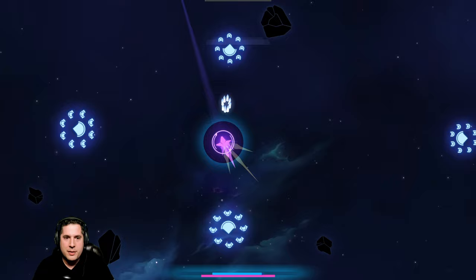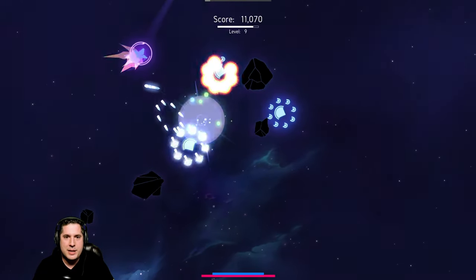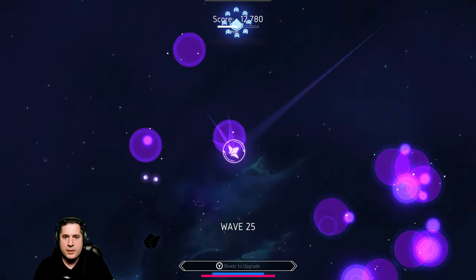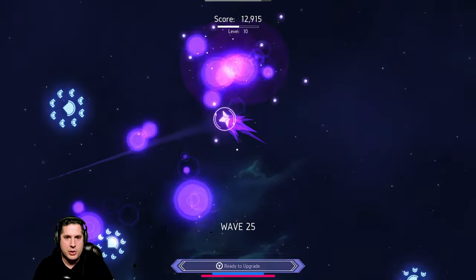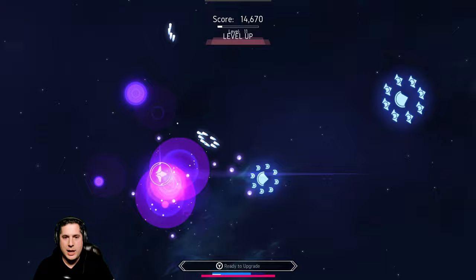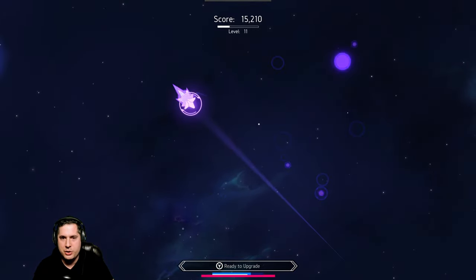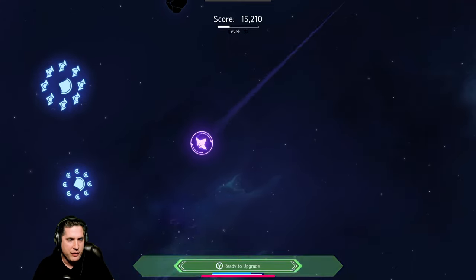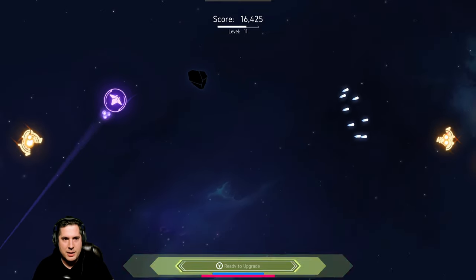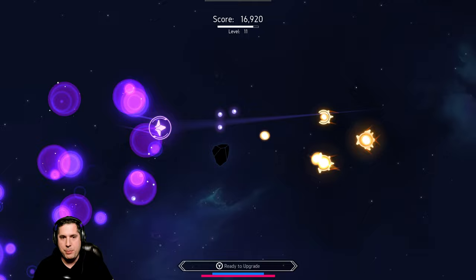Look at the upgrade we just made — now there are mini grenades everywhere. I'm literally just creating a situation where it's fireworks nonstop. Do you notice how the projectiles are slowing down when they reach my shield? There's that faint purple — I dodged those shots because of my temporal shield.